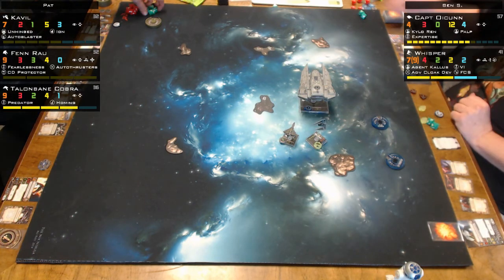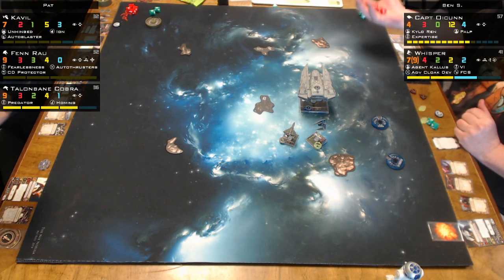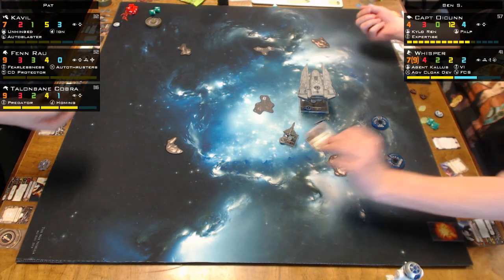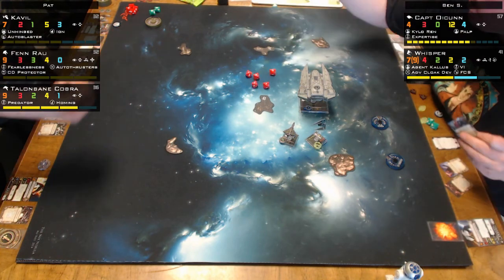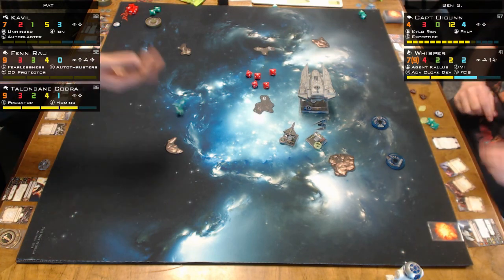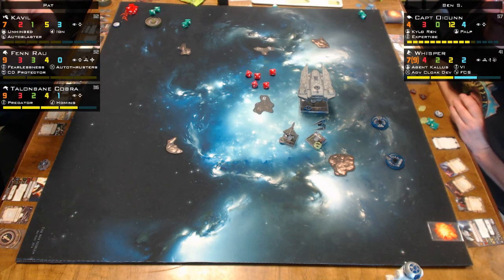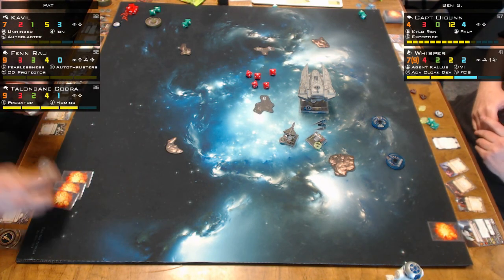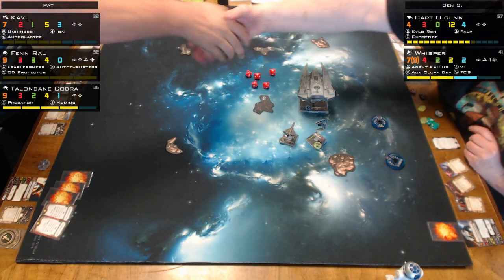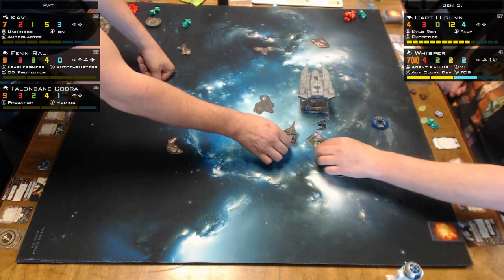I'm at range one and out of his arc — I get five dice, and he's going to go kaboom. I'm range one of both of them. A Protectorate Starfighter barrel roll gets you in a good position. I hit him with five and palped to crit — he only gets two dice and he's gone. I hit with five hits. I'm not winning the lottery that day — apparently I'm rolling good on X-Wing but not on lottery.